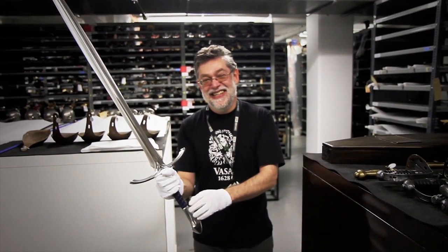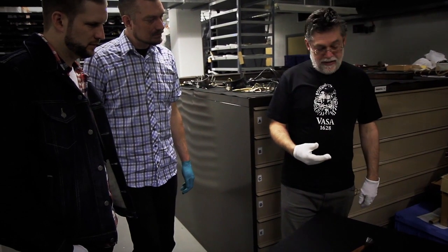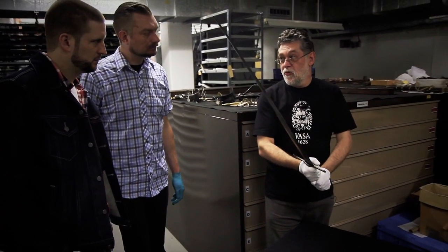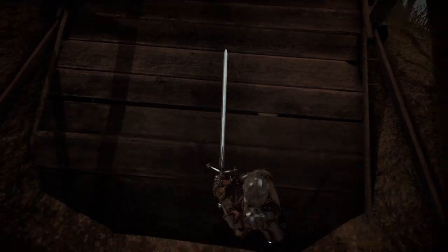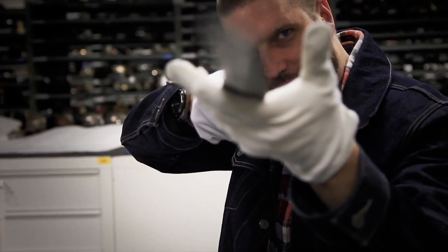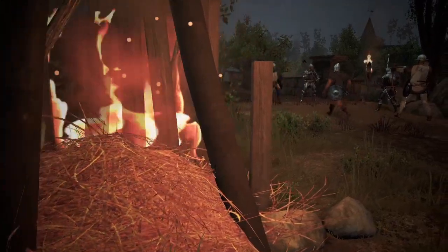This sword is a hand-and-a-half sword — also called a bastard sword. It's a sword that could be used with two hands, like a two-hander, to deliver a more powerful blow. The main purpose of a sword is its blade — it can be used to strike and give cutting blows with its edges. On this sword it's double-edged. But you can also thrust with it; it's quite a thick blade and comes to a point, which can be used to seek out any gaps in armour.